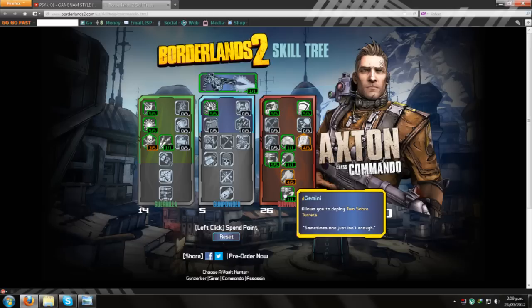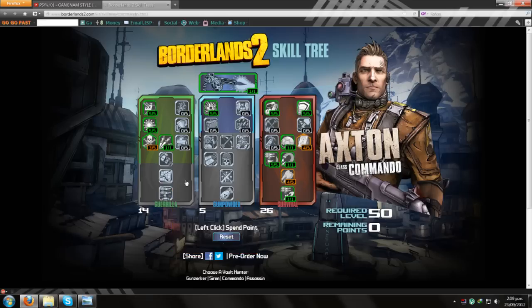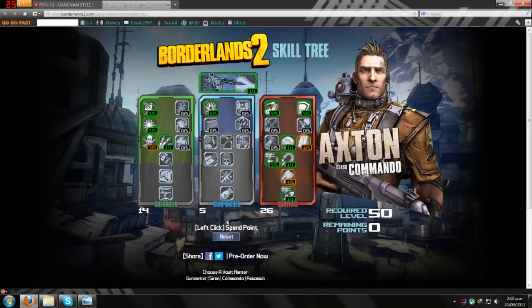And then Gemini - two Saber Turrets! That's pretty much this build. I was thinking of building further down the tree but bosses start to take out my turret pretty easily, especially grenade bosses - a couple of their big grenades will take it out. I'm not sure if there's turret health available through class mods. Nuke was also very tempting, and I'm hoping later with more skill points I can go double turrets and Nuke - double nukes would be awesome!